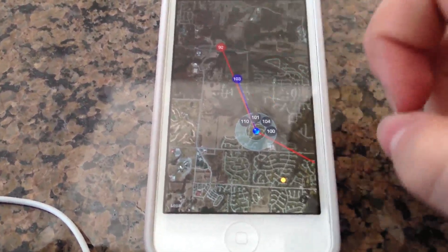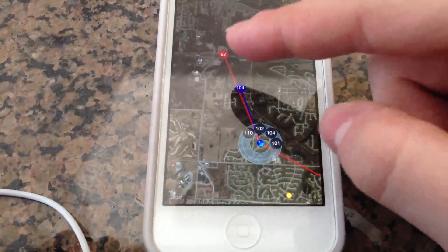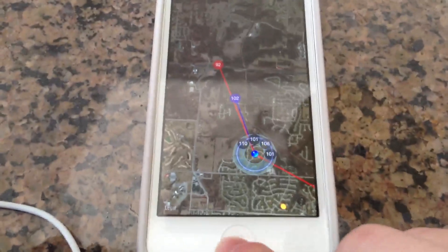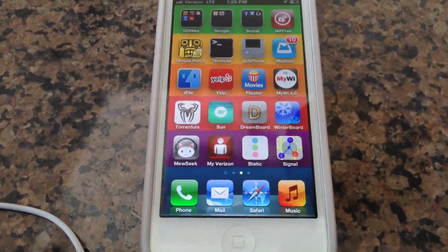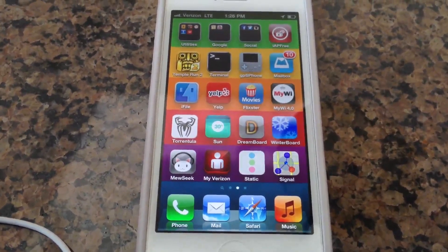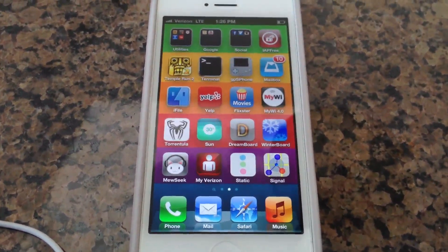The signal strength is shown as a number — the lower to 40 it is, the better. So if I were closer, you'd see that 92 become 75 or something lower. That's a cool app. Now, all of these apps are paid, most being $1 or $2, but I will put a repository that gives all these things to you for free in the description.